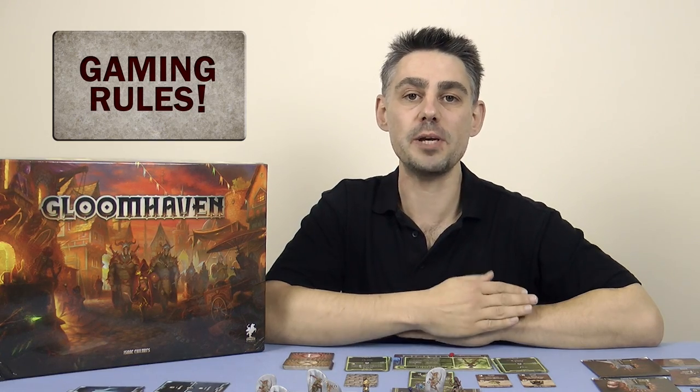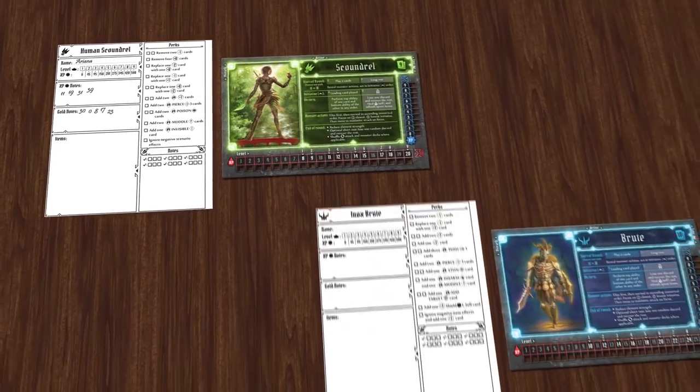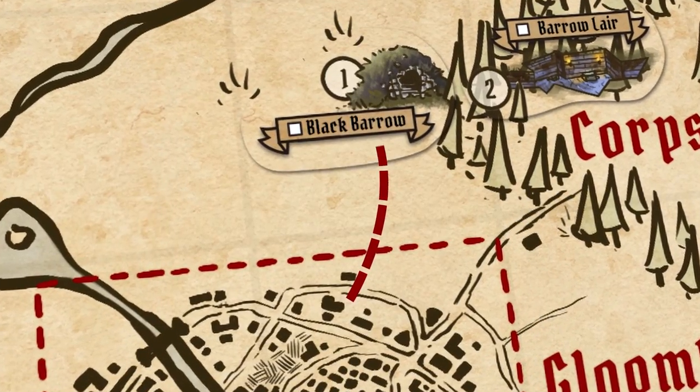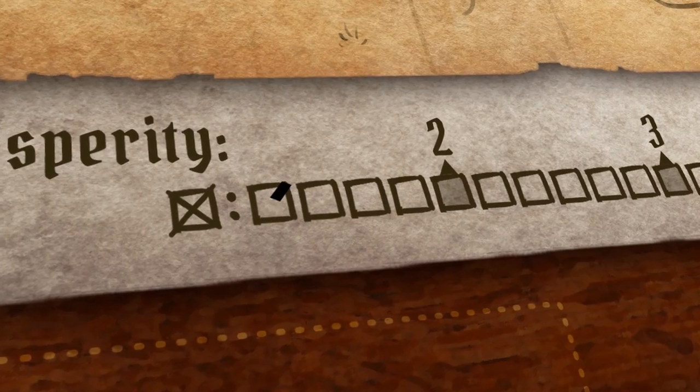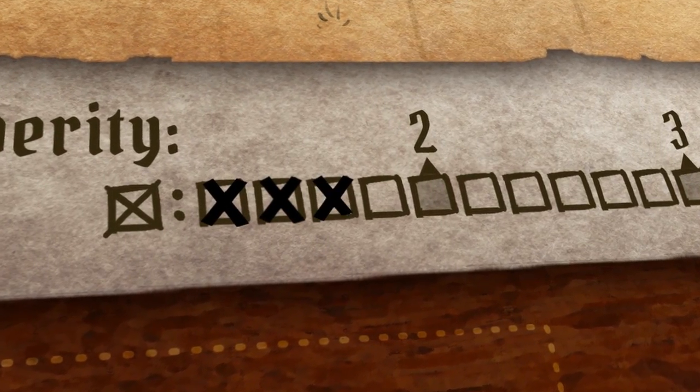In this video I'm going to be covering the overall campaign setting, how you create a party of adventurers and interact with the campaign map. You will learn how your character levels up and how the city of Gloomhaven grows as the campaign progresses. If you want to see how a scenario plays out in detail and how the combat system works, then you'll need to watch the other video in the series by clicking on the link just up here. However, you will need to watch both videos to get a good overview of how the game plays.